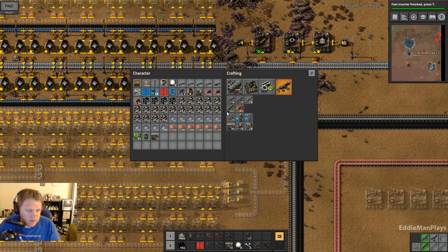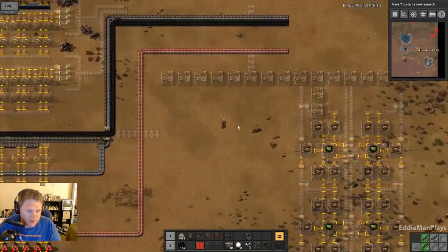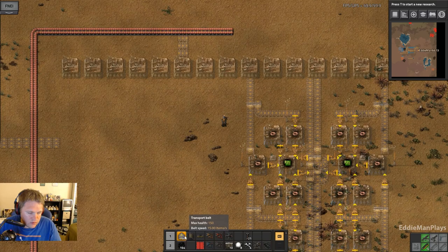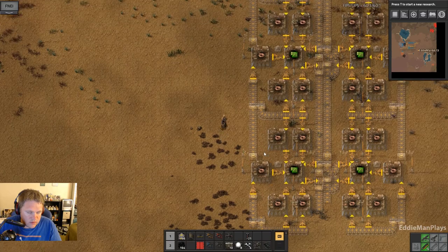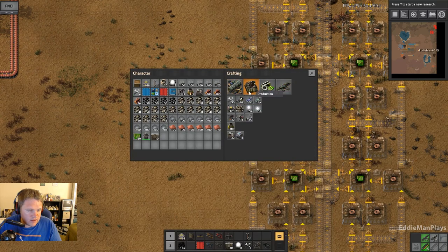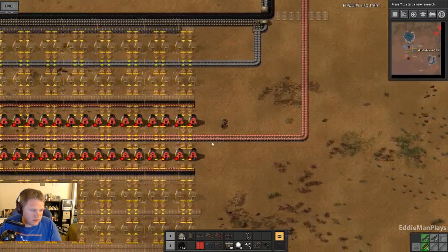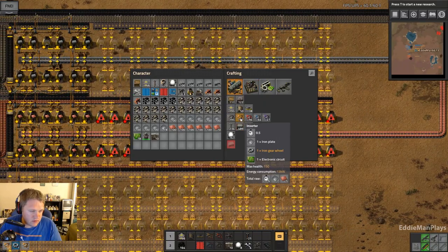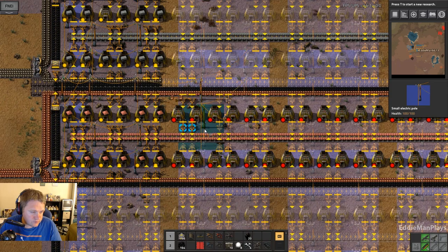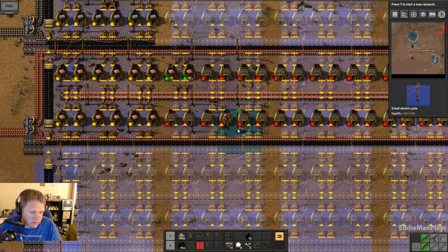Fast inserters are done. I think I'm going to slow down on science a little bit. I know I have to get steel production made. I want to get at least this started here. We need an assembly machine 2 for this, just for the speed, and we need to have this running at full pelt at least to get the beginning stage of the green circuits online.